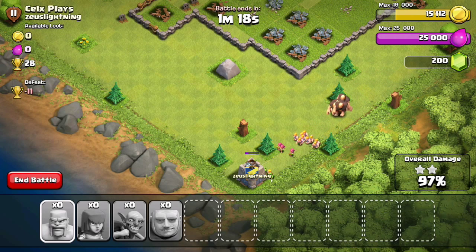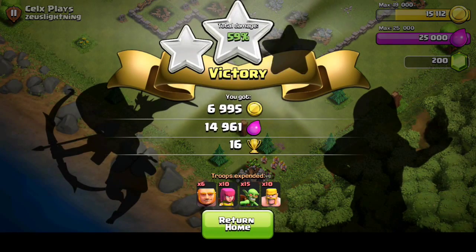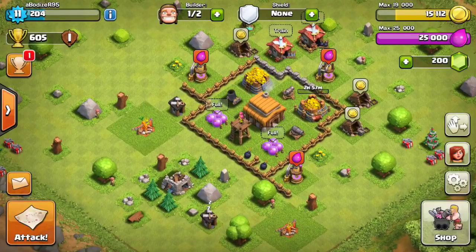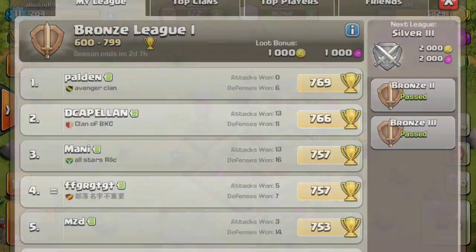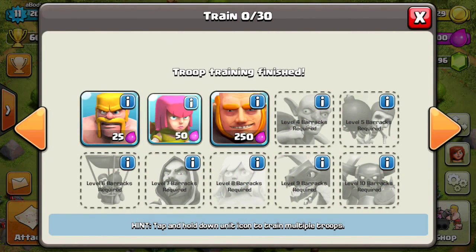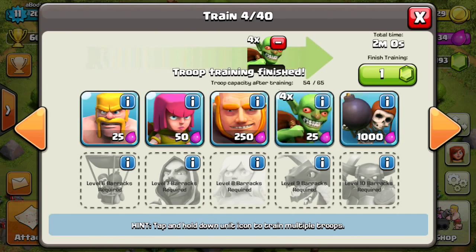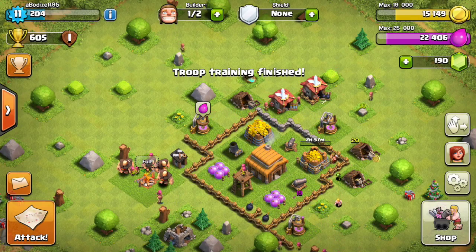This base is done and we're heading back. Unlike Boom Beach, in Clash of Clans I need to retrain all the troops — even the ones that didn't die. I'll retrain the same composition: six giants, ten archers, ten barbarians, and fifteen goblins. I'll use gems to speed it up so we don't wait too long in this video.